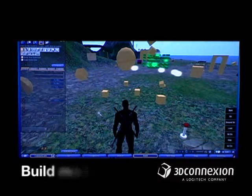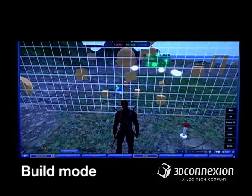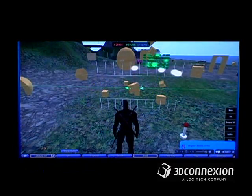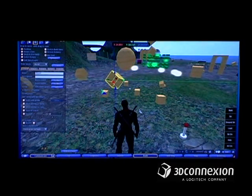So let's go into build mode. Normally in build mode you have three arrows as well as a few planes. You have one direction at a time. However, with the Space Navigator you can go in any direction, anywhere. Shift it forward to move the object forward, move it back by shifting the knob back.